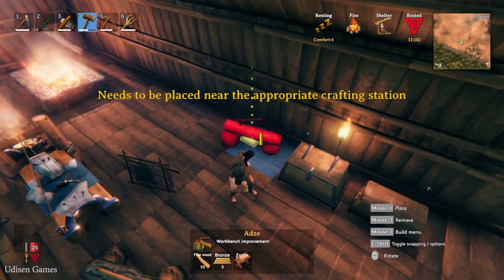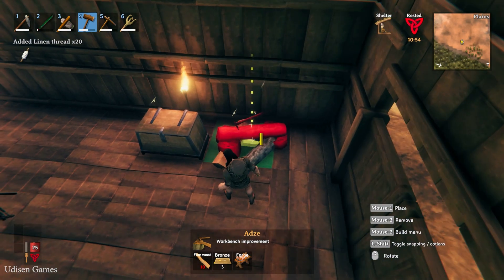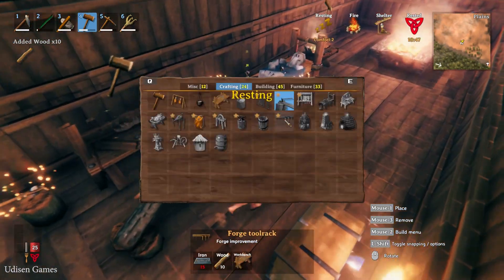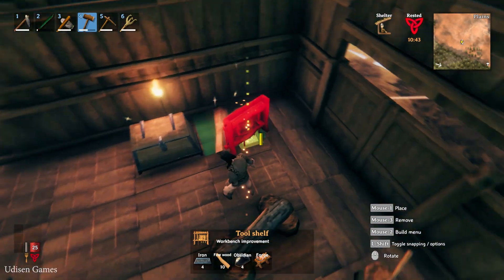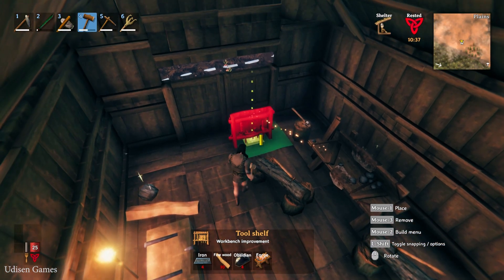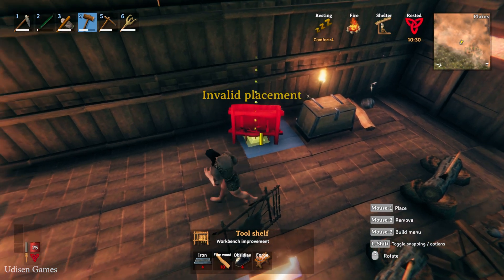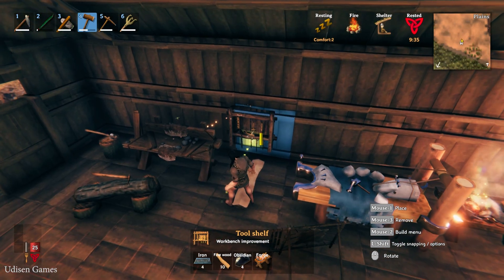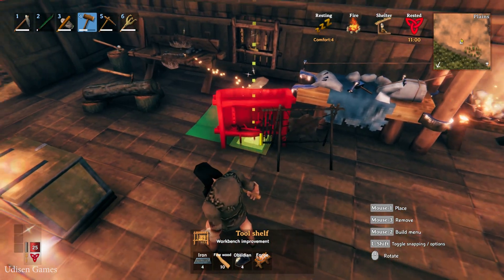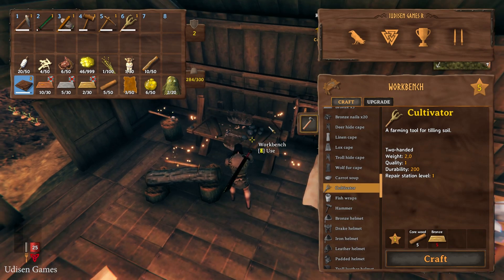We need a crafting station around, so I believe we must destroy this chest and place it here. We cannot place the stuff anywhere — we must place the stuff very near the workbench. If you get invalid placement, long story short, you can place it inside the wall — yes, inside the wall.